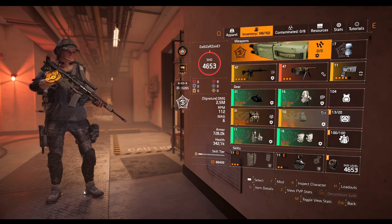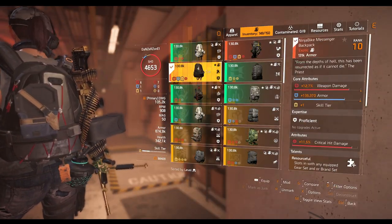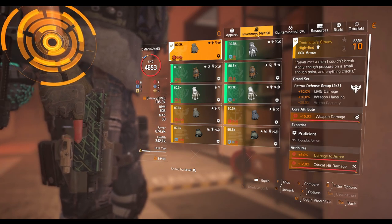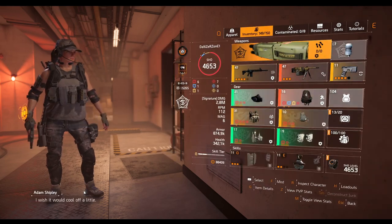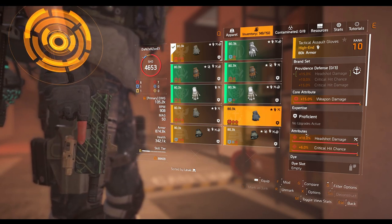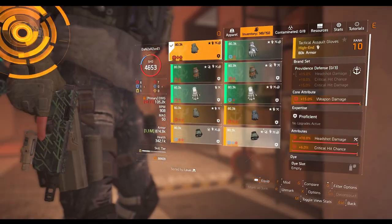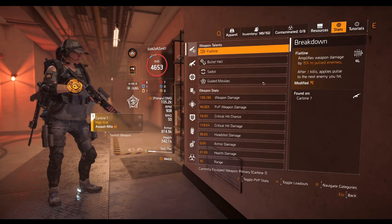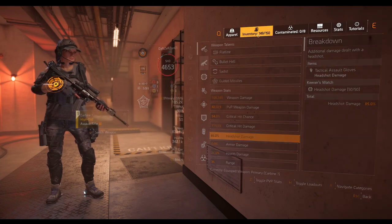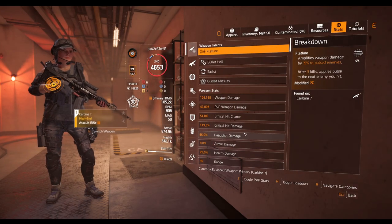I'm going to change the build — swap out the Striker chest. I'll put Ninja on. No armor regen, no armor on kill. I'll take the Ninja backpack off, put the regular backpack on, then I want to show you my headshot damage — it's 75% right now. I'm going to take this off and put Providence on. Providence adds 15% and 10%, so that's 25% on top of my 75%, which should give me 100% headshot damage. Let's see — we have the second set piece bonus active, but only 10% headshot damage is active.